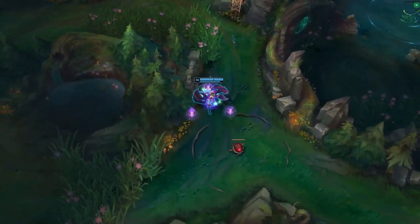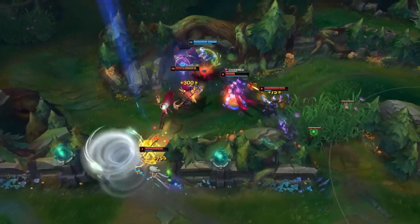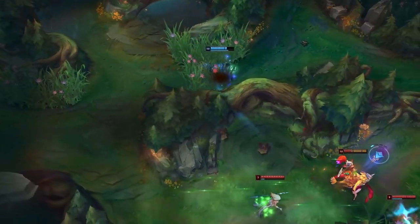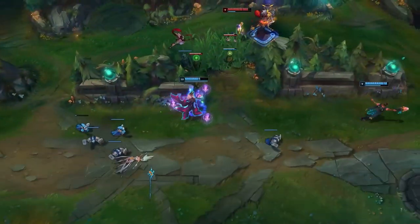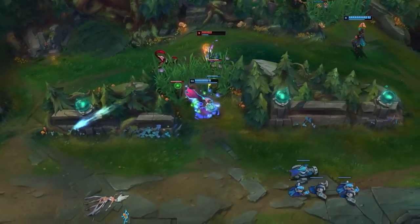The other benefit to vision control on Ahri is actually allowing her to flank. This is by far the optimal way to teamfight on Ahri — getting behind teams and bursting down those high priority foes. If she doesn't have to use her ultimate charges to get to her opponents, she can use them as damage and as an escape after she kills them. Learning how to create flanks through vision will improve your carry potential as Ahri significantly.